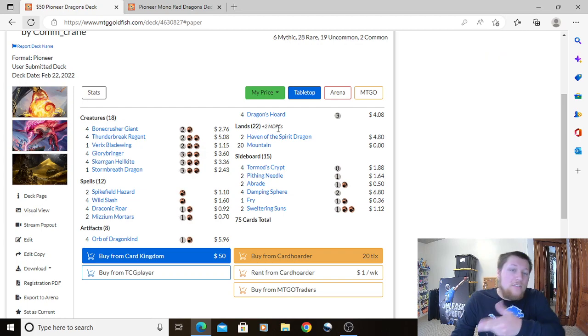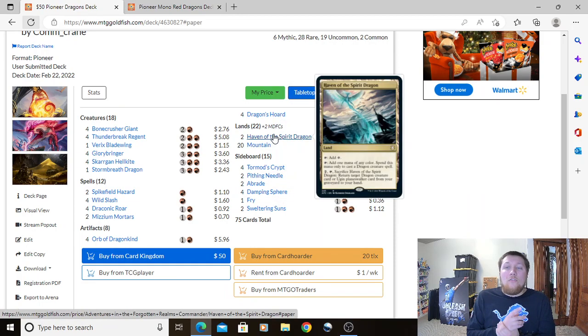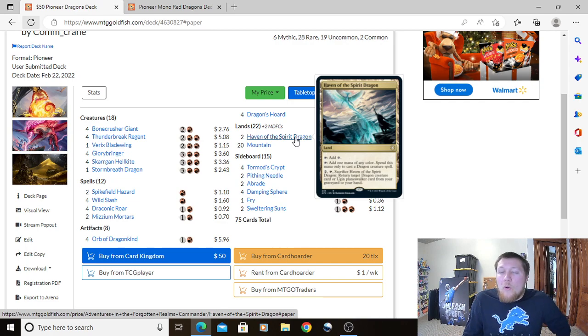Lands: 22 total, including the two Spike Field Hazards. We have 20 Mountains and two Haven of the Spirit Dragon. Haven taps for colorless, taps for one mana of any color for a dragon spell, or you can tap it for 2 and sacrifice it to return a dragon from your graveyard to your hand. It's really great in grindy matchups where dragons keep trading — we just buy them back. It's creeping up to about $2 each but the card is absolutely incredible. Two copies is the right number since they only produce red for dragons.